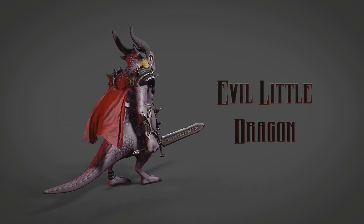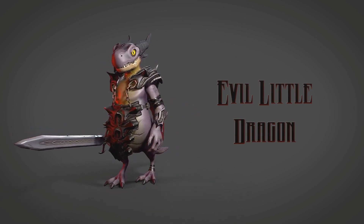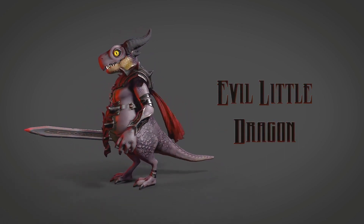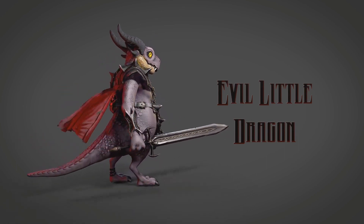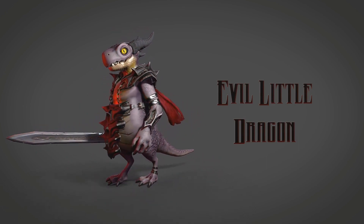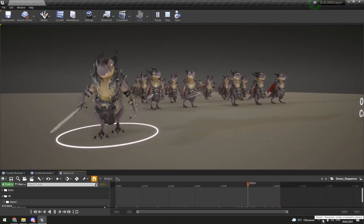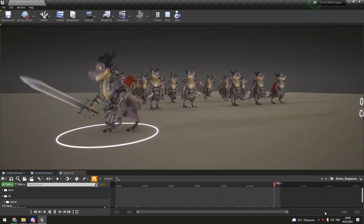Now we've got the Evil Little Dragon — a game-ready stylized character. This is rigged but not rigged to the epic skeleton, and it is animated with 21 animations, four of which are root motion and 17 are in place. There is one character with texture resolutions going from 1K all the way to 4K. This could be used as the main character or as an AI enemy or boss. It's stylized and I think it looks really nice.